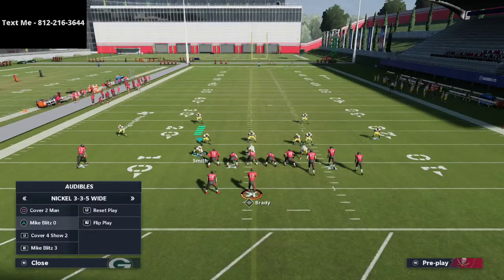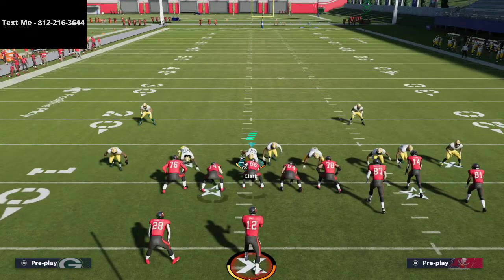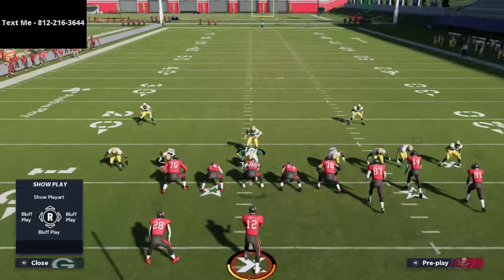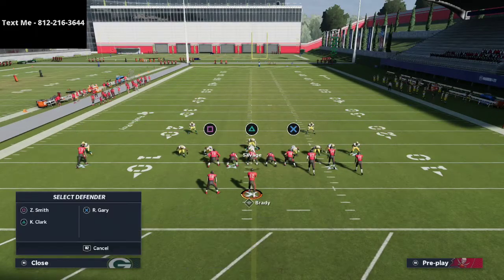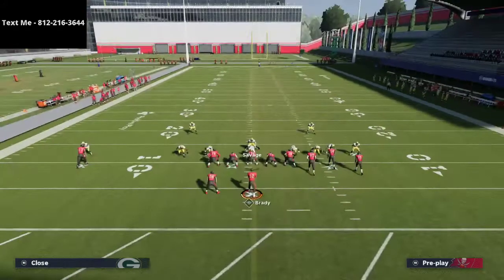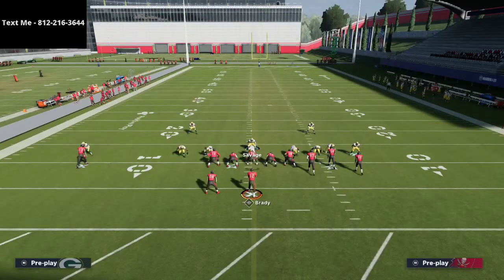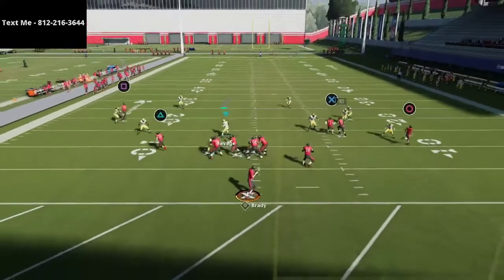For the zone coverage, we're going to audible down into the Mike Blitz 3. We're going to press coverage, spread our line, crash the line out, and then run essentially a Mabel coverage — putting both outside linebackers into hard flats. Then take the right-of-screen guy and put him in a vertical hook. Against Gun Bunch I like the vertical hook; against Gun Bunch tight end I like a three-rack hook done by bluff blitzing. Then pass commit and de-path both outside corners to protect against any glitchy coverage beaters.